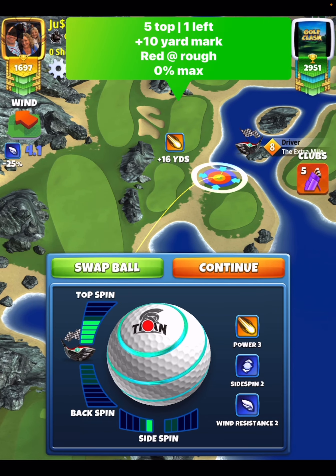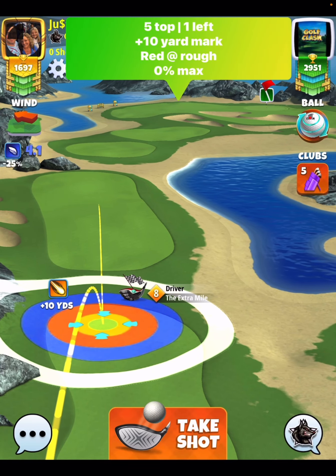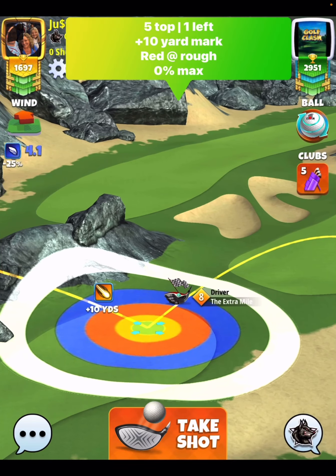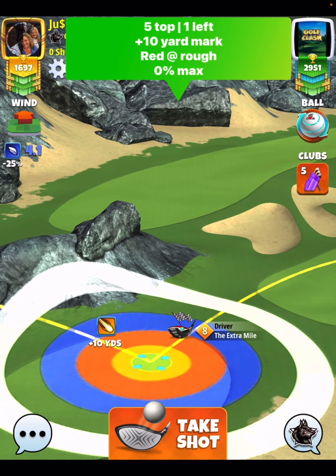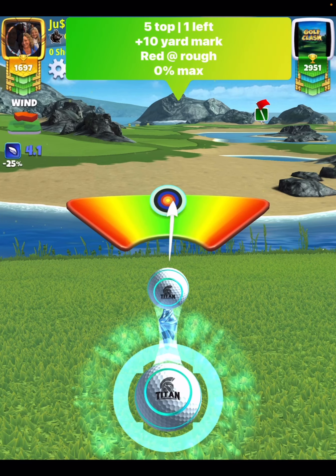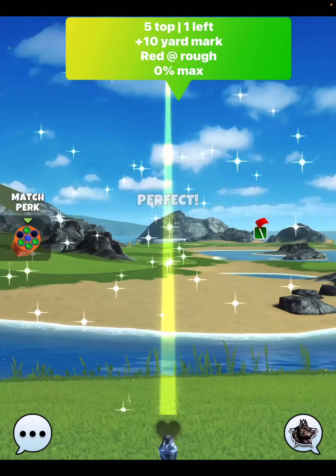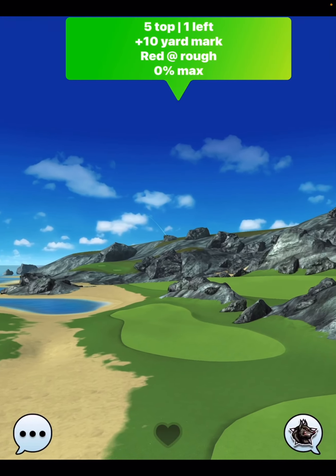Now, of course, you can use a Kingmaker here in the final round to reduce the wind on shot number 2. You're going to go 5 top, 1 bar side spin to the left, putting your red ring at the rough plus 10 yard mark. 0% max here is going to be the pull. A perfect ball will get you in the yardage that you want to be for shot number 2.